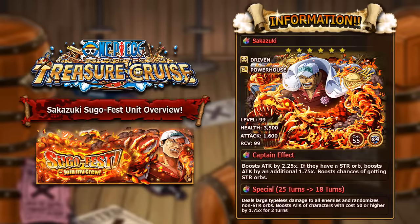His special also boosts the attack of characters with a cost of 50 or higher by 1.75 times for two turns, meaning a full team of raid bosses or legends will all get a 1.75 times attack boost. It maxes at 18 turns which is fair for how powerful it is. His captain ability is the main reason people want him, but his special is very strong as well — overall just one of the best characters in the game.